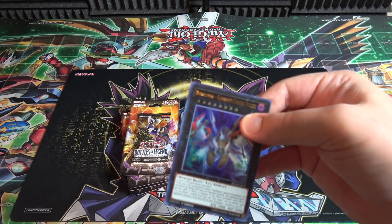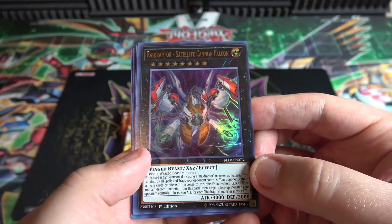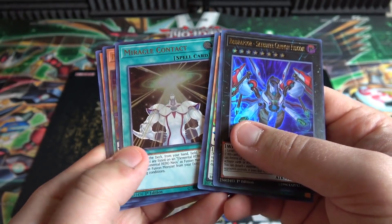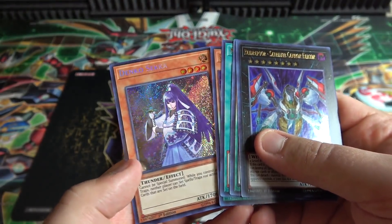Starting off, we got a Raid Raptor — that's pretty cool. We have a Raid Raptor Satellite Cannon Falcon. Then we have Performer Pal Odd-Eyes Minotaurus. Then Miracle Contact — that was a really good reprint back then, too.